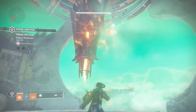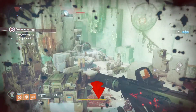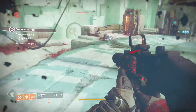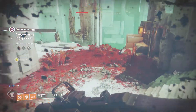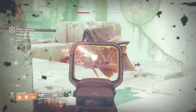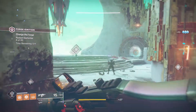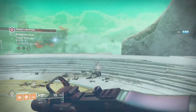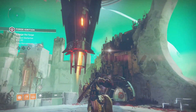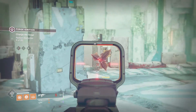For this forge it's all about clearing adds and not so much about damage. You want add-clearing supers: Stormcaller with the Tempest Hat, Arc Strider with Raiden Flux, or Blade Barrage with the exotic arms. For Titan, Sentinel with Doomfang Pauldrons would be great, but good old Hammers are always hard to deny. You could also go Dawnblade for Warlock bottom tree, as well as bottom tree Striker Titan.